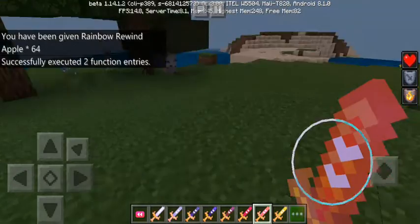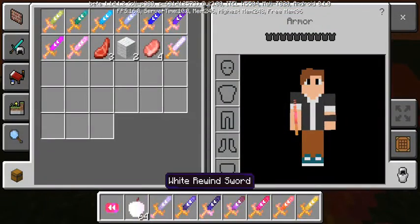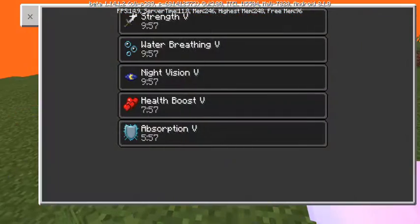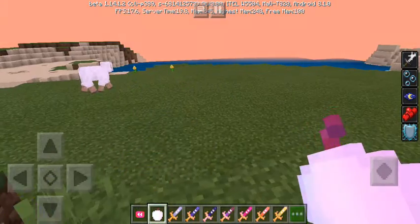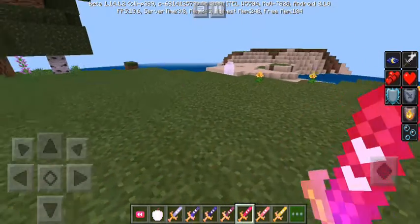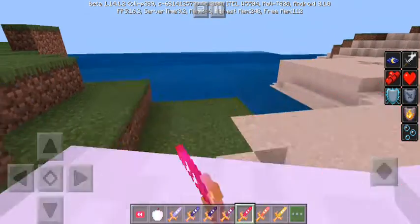Okay, rainbow apples! We got rainbow apples. So what does it give us? Strength, night vision, water breathing, absorption, and health boost. Now we have regeneration as well. This sword can be really strong for fighting Ender Dragons.